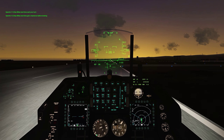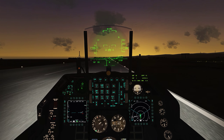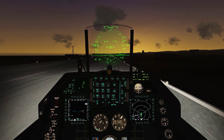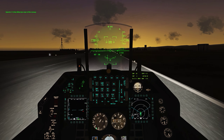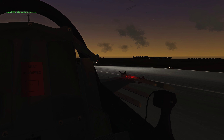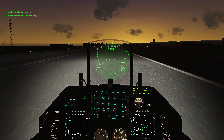Spectre 1-2, next time get a clearance before landing. You've touched the ground. Spectre 1-1, taxi clear the runway. Braking. Spectre 1-2, taxi clear on the runway.